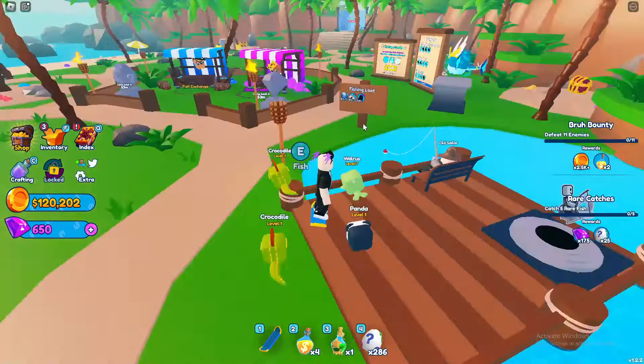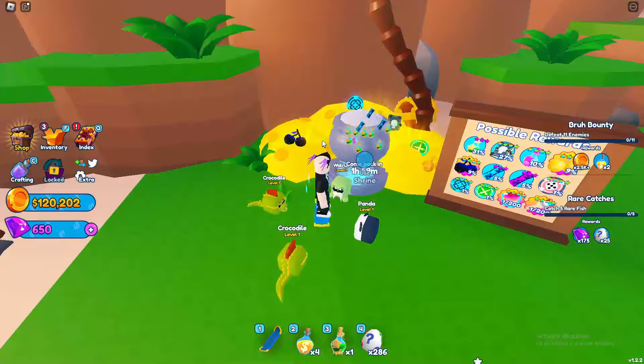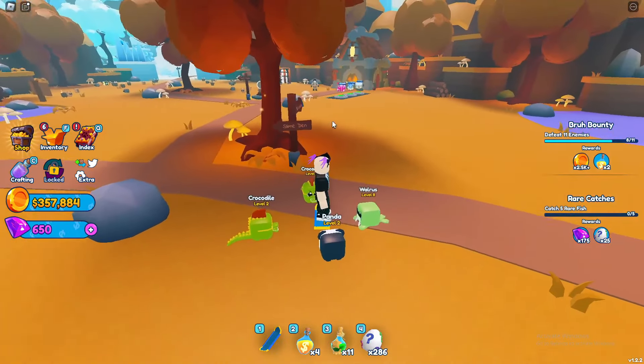Now we've got to catch five rare fish. There's also a shrine here which gave us a whole lot of goodies. Let's kill these crabs — I don't really want to get hit by them, so we'll just keep backing away and let our pets kill these things. I think they're giving a lot of money actually. I'm going to go to an easier area, finish off a couple kills, and then work on the next quest — they're one-shotting the slimes so this is a bunch of free kills.